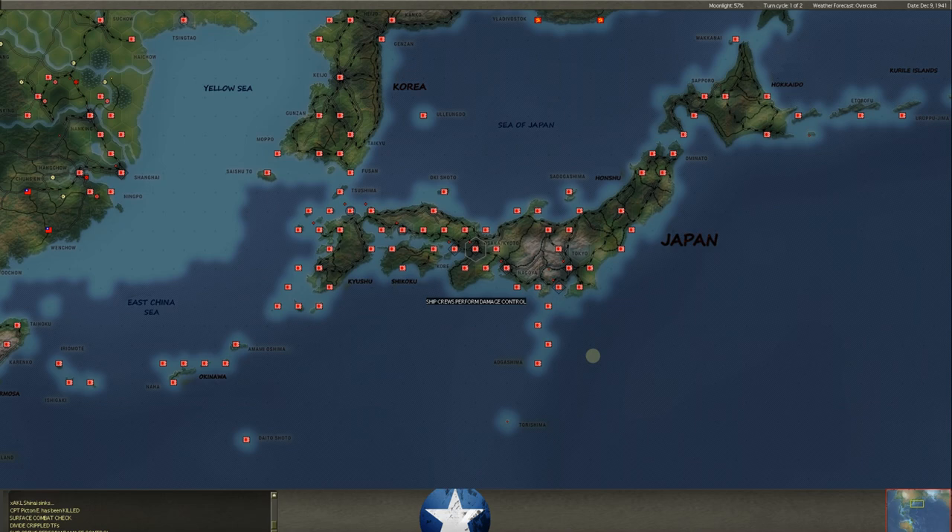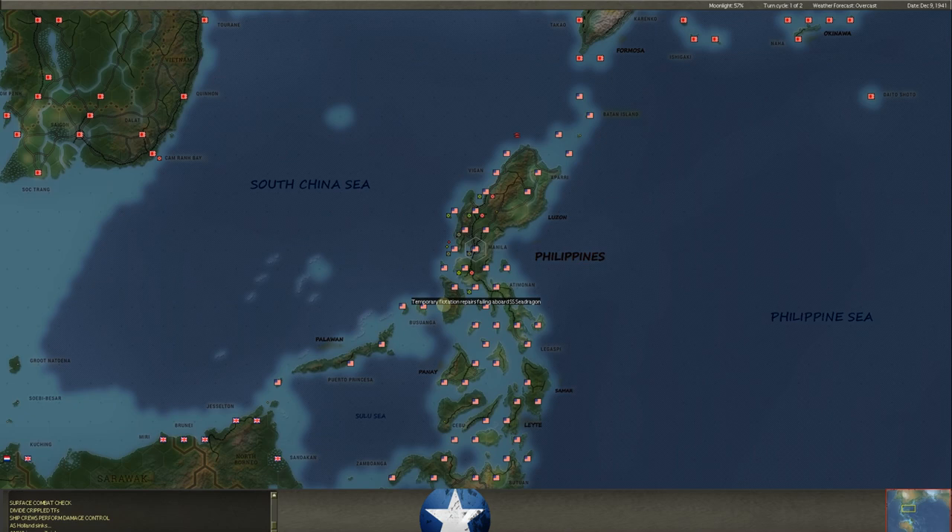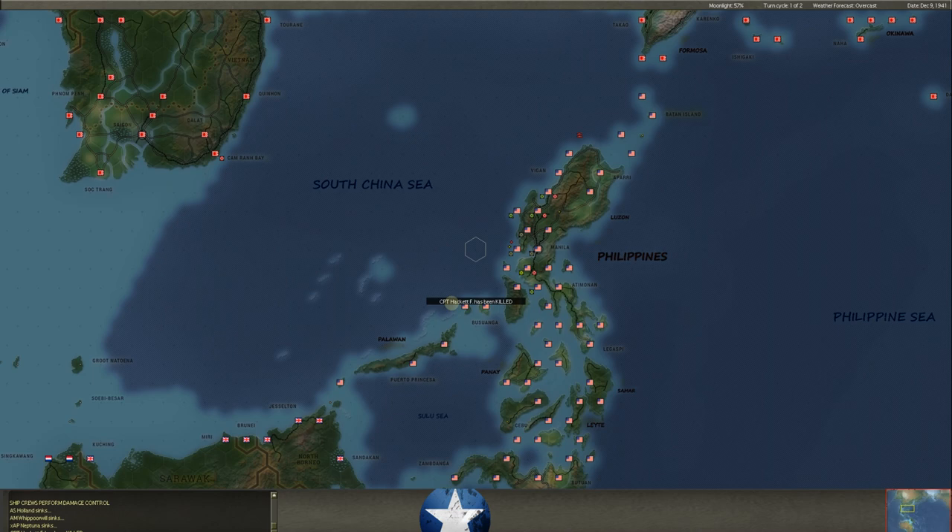Surface combat checks, dividing crippled task forces, damage control. We've got a lot of things going to sink out here by Manila — they just got hit in that first wave. We've lost the Whip-A-Wil, which is a minesweeper. The Sea Dragon looks like it may go down; temporary flotation repairs are failing. The Neptuna, a transport ship, has also sunk.